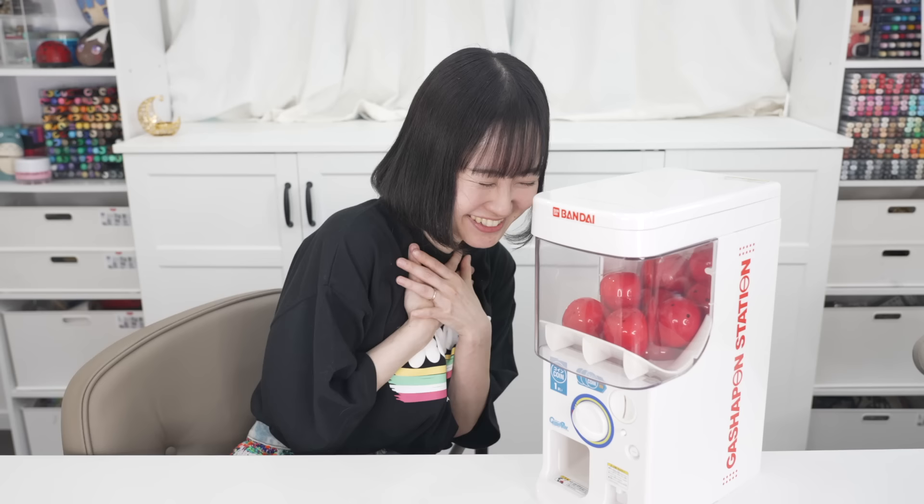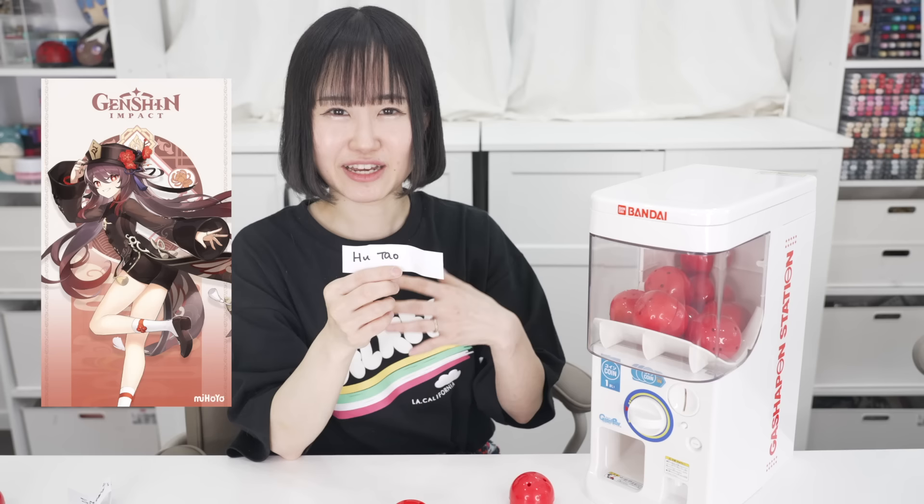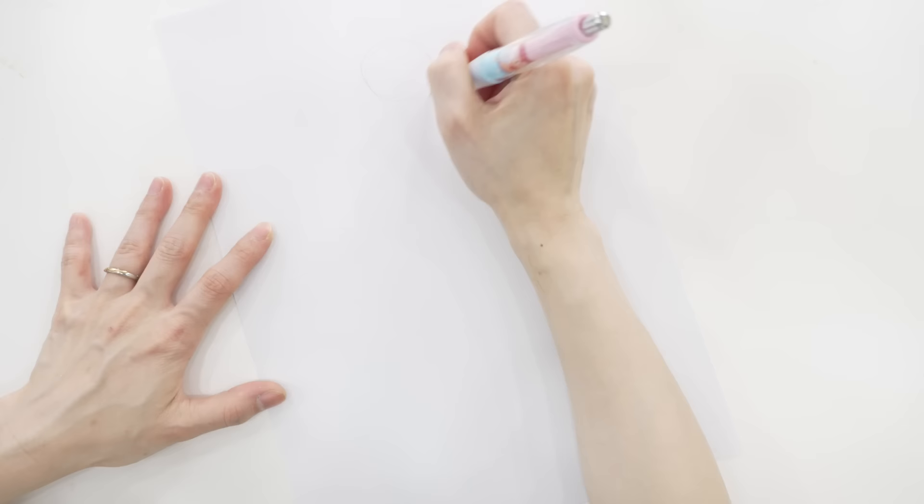Oh my gosh, there's like a spider right there — where did it come from? Yoshika! One minute and 37 seconds later... Anyways, let's move on to our second character. The second capsule: we have Hu Tao! I love her, she's so cute. I mean, I love the overall look and the ghost — good choice, gacha machine!